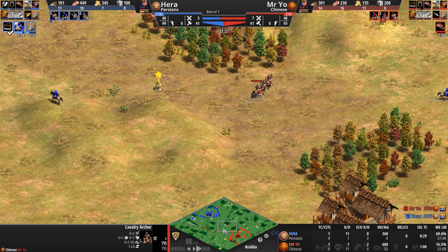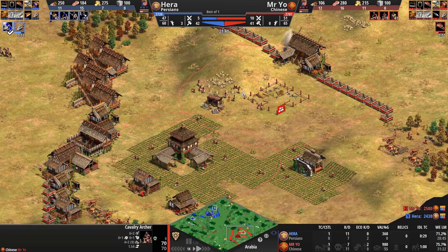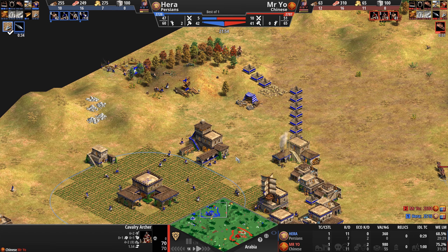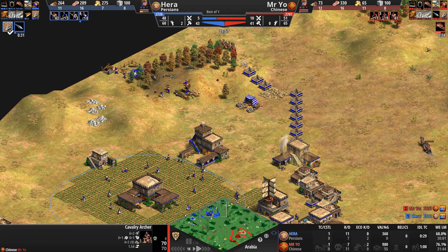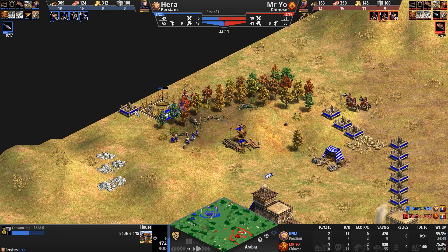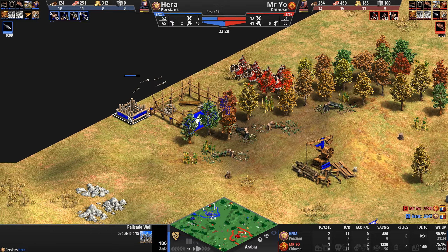Mr. Yo, knowing his opponent doesn't have anything that can bust into his base yet, feels comfortable enough to research Wheelbarrow. Hera is getting Elite Skirmishers and Padded Armor. How many skirmishers does he have? Zero — going up to four. Now these cav archers are going to see how annoying they can possibly be. The house has 472 HP — still tankier than a palisade.